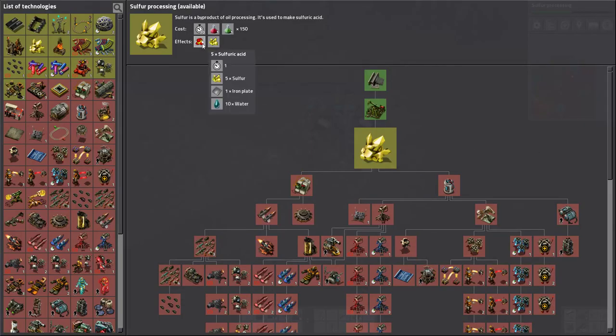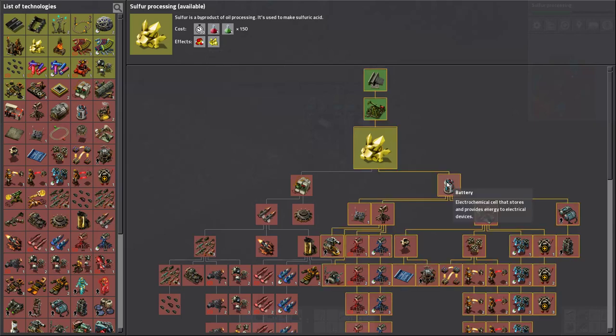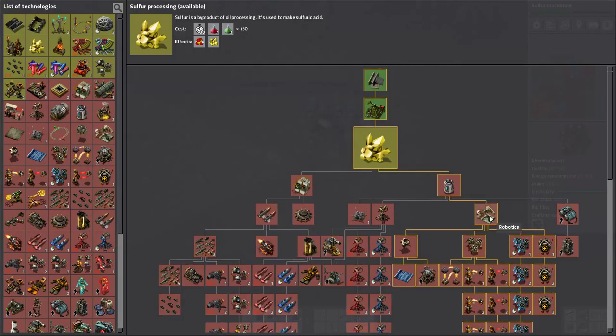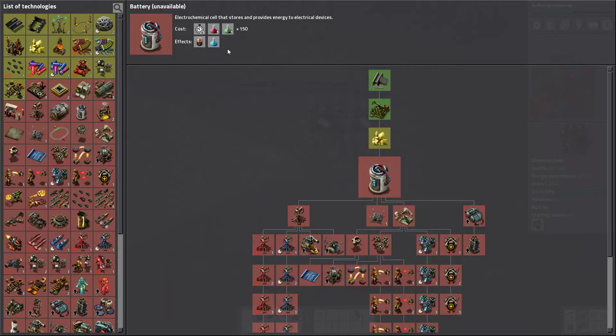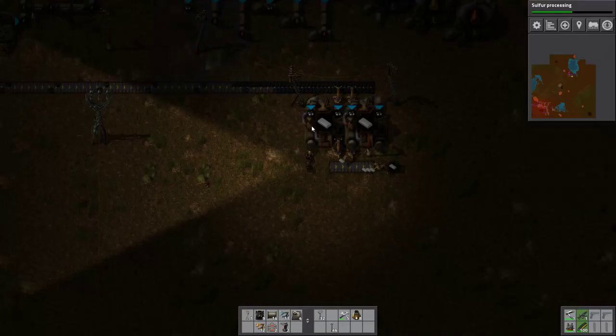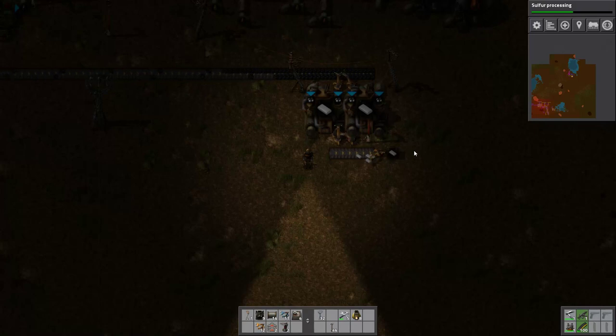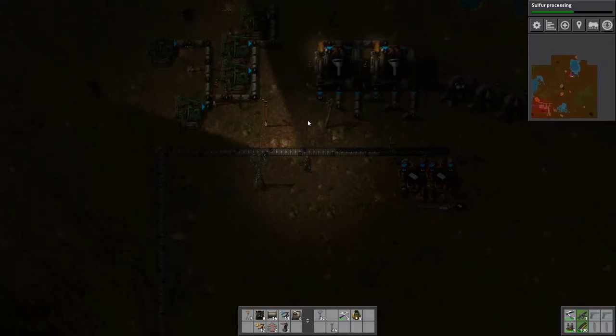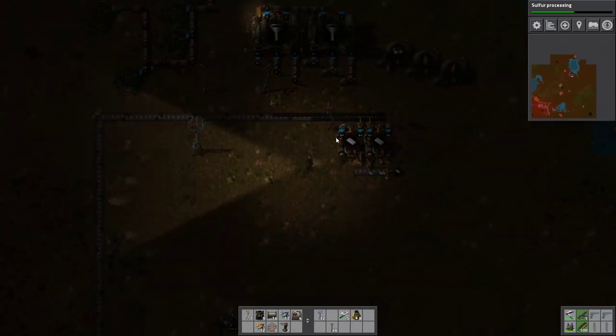Sulfur is going to unlock the ability to make sulfuric acid, which we need for batteries. Unlocking the battery tech is what we need to get Science Pack 3 — that's what we're working our way up to. We still have lots of research we can do right now with the green and red packs, but we have to prep — this is the direction we're going in. We're going to have to get to the next level of stuff.